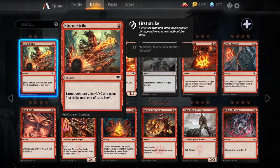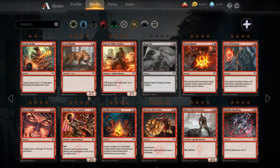Storm Strike — one red instant, target creature gets plus one plus one and gains first strike until end of turn, scry one. We did see Precision Strike see a little bit of play in the red decks last season, and this card is just a strict upgrade — same card but with scry on it. I'd be surprised if this saw zero play; the red decks will probably want this.